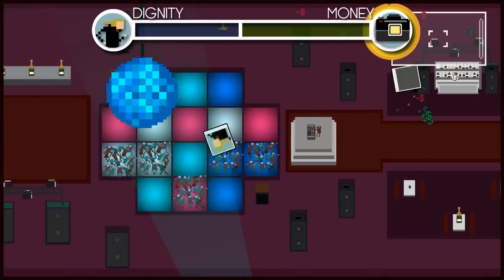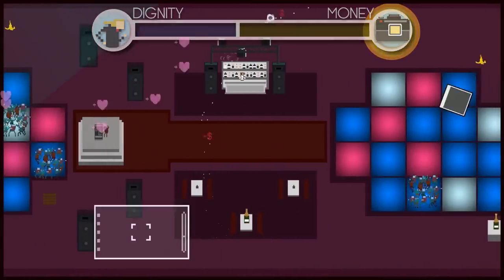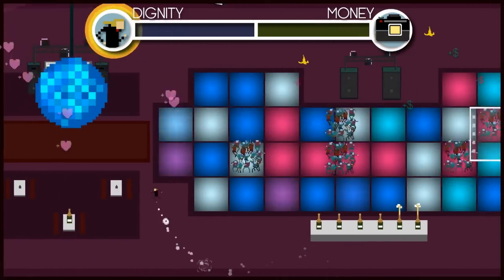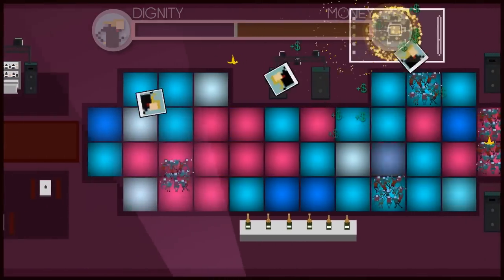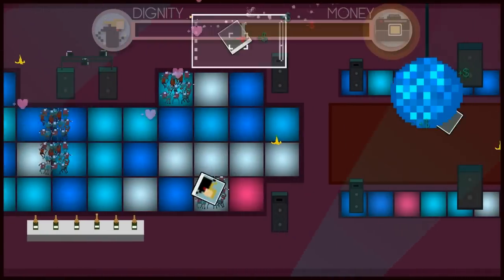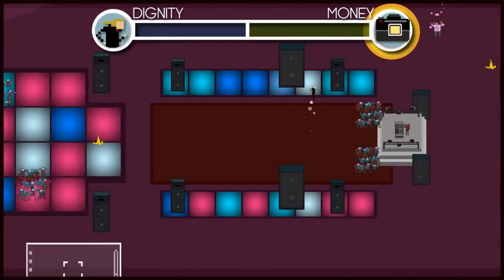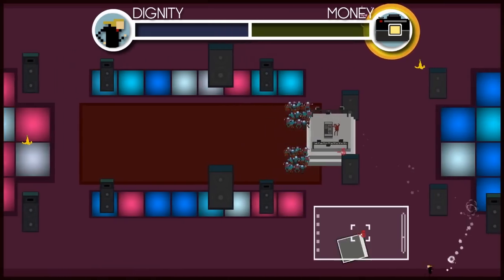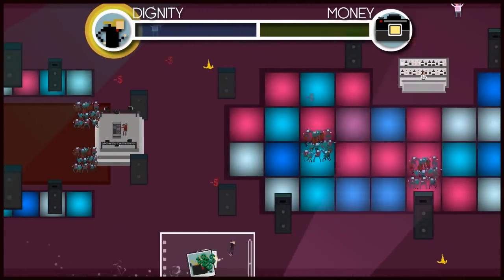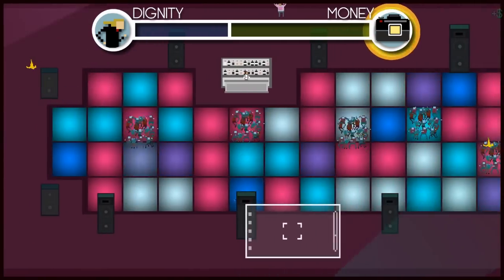The paparazzi controls, in the PC version, the mouse — trying to take pictures of the celebrity on screen. If he hits him within that box, he gets money, and that shows the power of the money in terms of that top bar. The paparazzi will do its best to try to find them wherever they are. The celebrity will either dash across the screen to avoid the box, or hide along items in the map — if he's behind something, you can't take a picture of him.